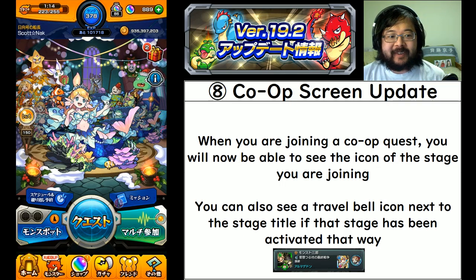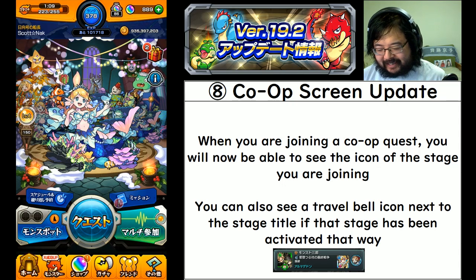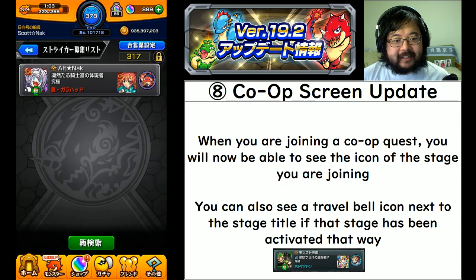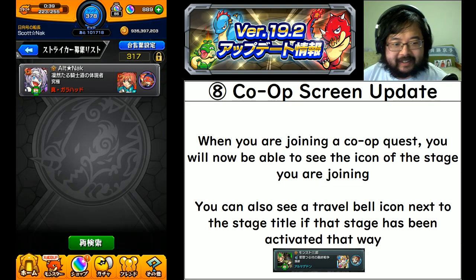You can start looking for a game and you'll see that there is actually an icon of that stage visible to you. You would join quests and maybe not notice the title and accidentally click the wrong stage - but this will make it more obvious. For something like the Tower of Champions, it will show the tower icon.